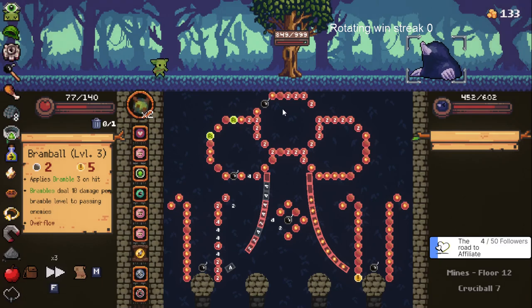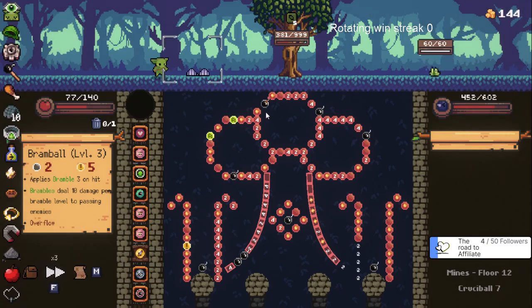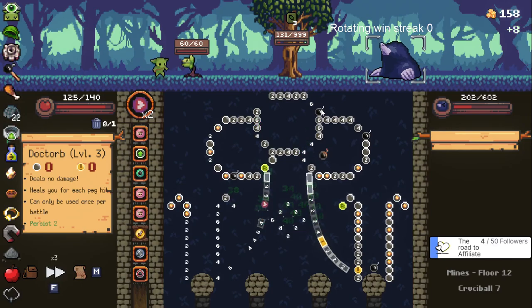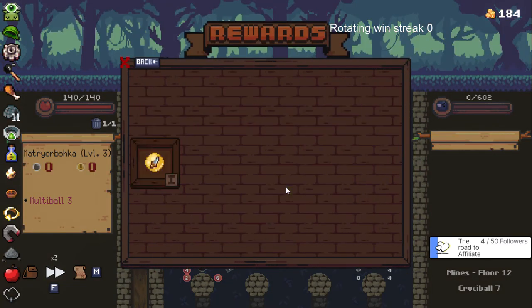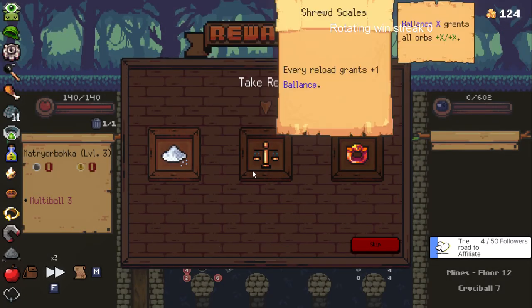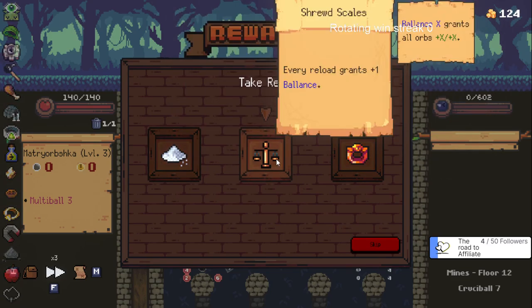That should be a full heal. This is why I love Pegball so much. I might as well upgrade this since it's gonna be in the deck. Whenever you lose health, deal that damage to enemies two times the amount - I don't have any firing orbs. I don't think I'm ever gonna reload with the persist stuff though.